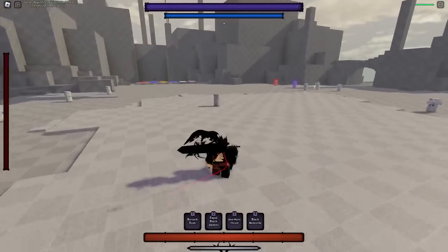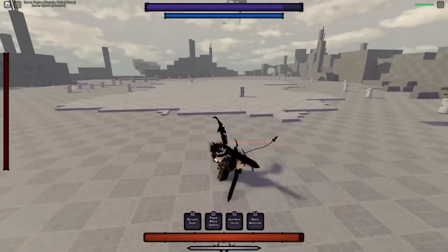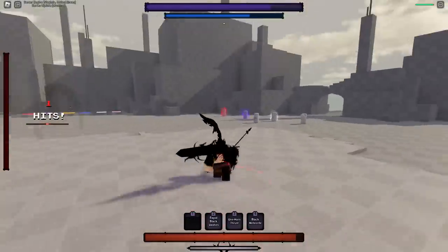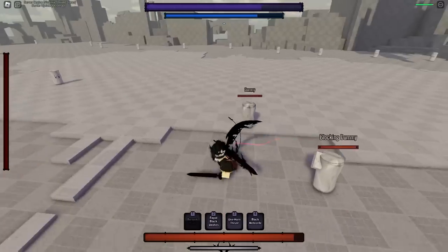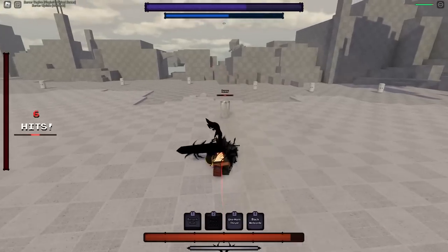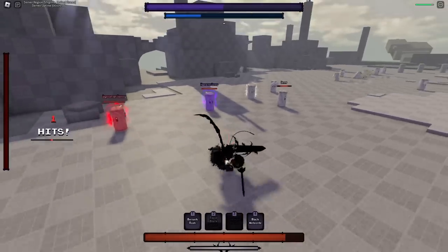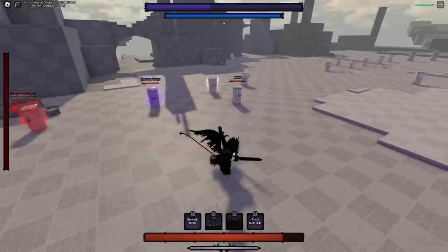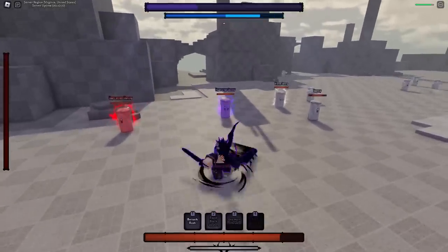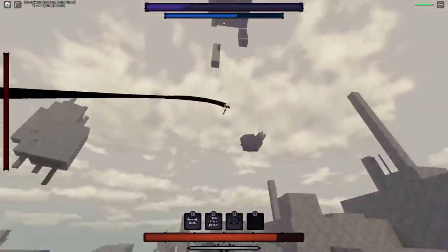Once you awaken you get that animation and a whole new moveset. The first move is Berserk Rush — basically the one from your base where you run and can control it, and it goes through both hyper and super armor. Your two is the same as both other modes but now you can't combo extend with it — the last hit sends them back. Your three is basically just a lunge attack that goes through both super and hyper armor. Your four, which is probably the coolest move in the whole kit, is Black Meteorite — it goes through both super and hyper armor, you get hyper armor when using it, and you get this really cool cutscene.